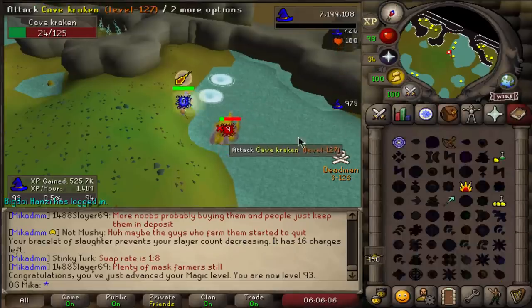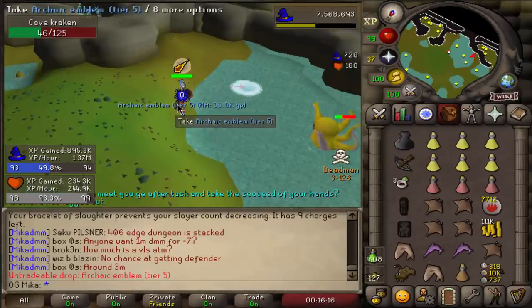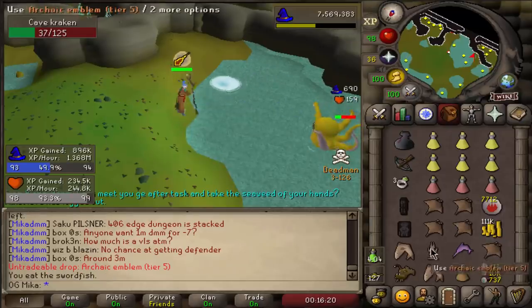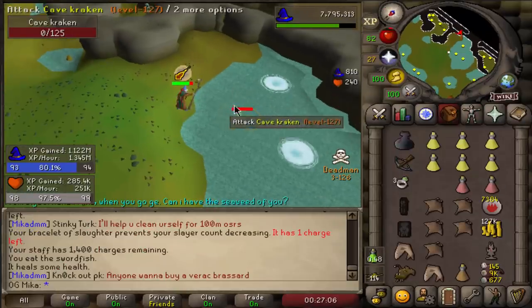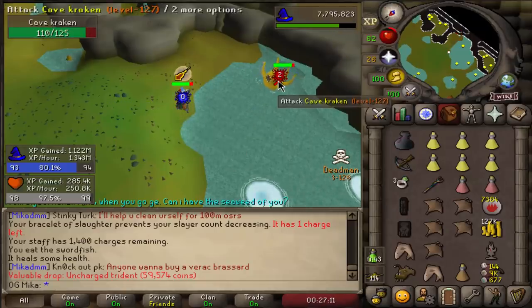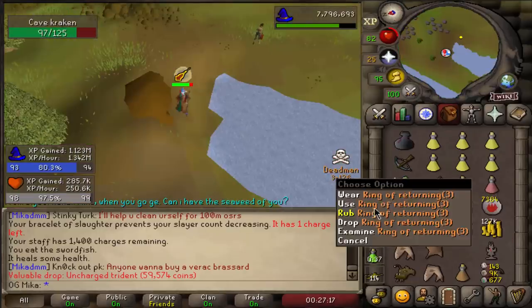93 magic, just one more level to go for Ice Barrage! We just got another Archaic Emblem. We also only have 9 more charges on the current setup — Trident next kill! Oh my god — that's the second time this has happened. Another Trident! And there it is — another 99 on the account: 99 hit points! This skill cape is going to be the most useful because it makes your HP regen faster if you wear it.